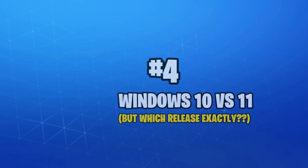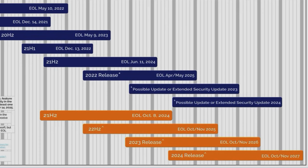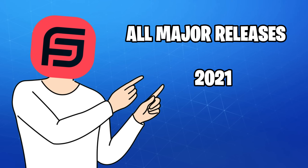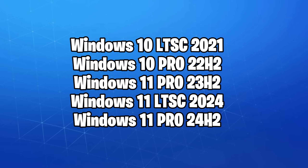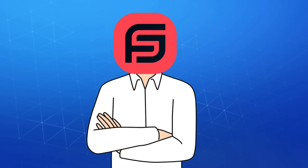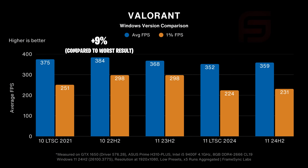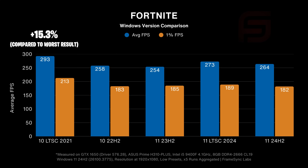Moving on to number 4, and this is an important one. Choosing between Windows 10 or 11 isn't easy by itself, but then there's also picking the right release. We tested all major Windows releases from 2021 to 2025, including LTSC and consumer versions, to see if it makes a performance difference. We saw up to nearly 18% FPS boost in CS2 with Windows 11 23H2, and the worst performer was LTSC 2024. There was still a decent 9% FPS boost in Valorant with Windows 10 22H2, and in Fortnite on a low-end PC, Windows 10 LTSC 2021 performed up to 15% better compared to every other version.